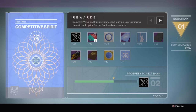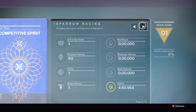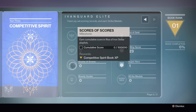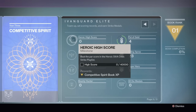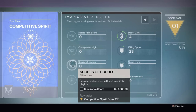In this video, we're going to show you a guide, tutorial, and glitch that will allow you to complete three things inside of the record book very fast: the heroic strike score, the nightfall score, and the cumulative score. You need to get 55,000 in a nightfall, 40,000 in the heroic, and a cumulative score of 500,000 across all strikes played inside of the new Dawning event.